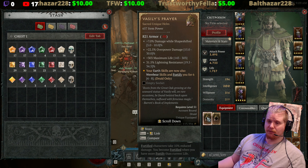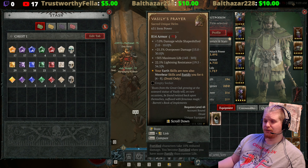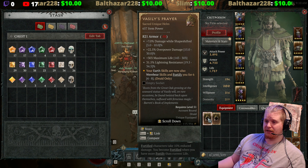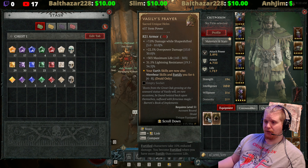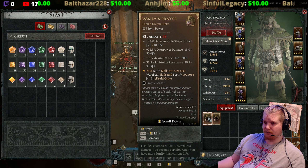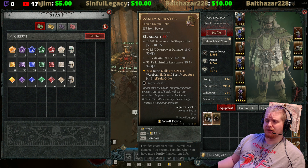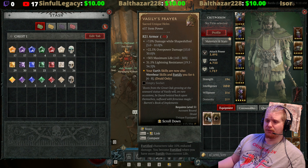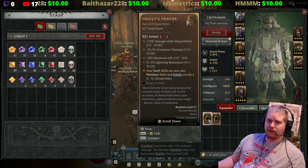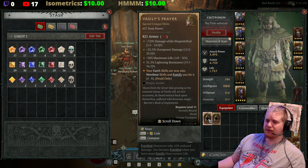The unique effect of this helmet is that your earth skills are now also werebear skills, and they fortify you for a small amount of HP. It rolls 4 to 8, so it can go up to 8 here. It does roll higher on an 820 version — instead of 6 it's more like 20 — but it's still basically a very small number. It seems like a strange add-on given how low the fortify amount is.